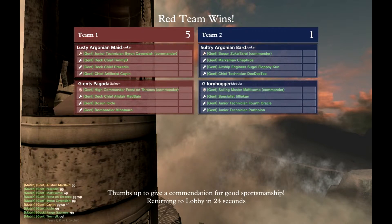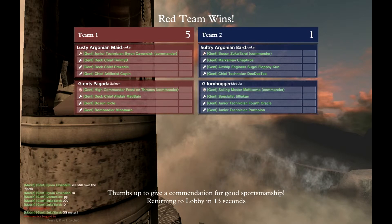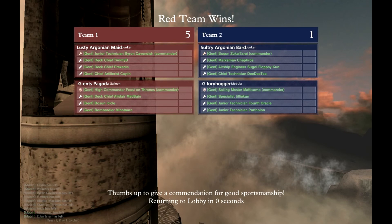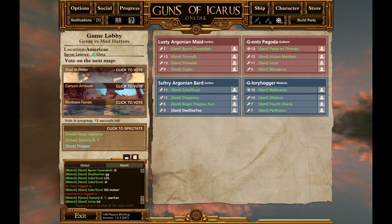A 5-1 victory for the Gents team proper. In the last game it was 5-1 for the Hatters. So that means we get to do a final match at Periton. It's a good combination of openness and crowdedness. I love Periton - it's such a great map because you can do anything there. There are lanes if you want to snipe, and dark alleyways for ambushes.